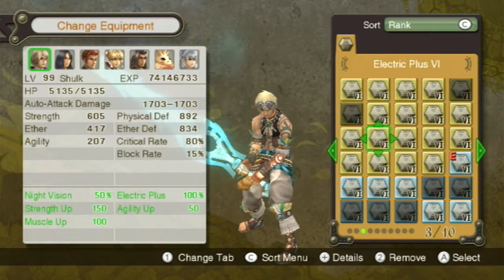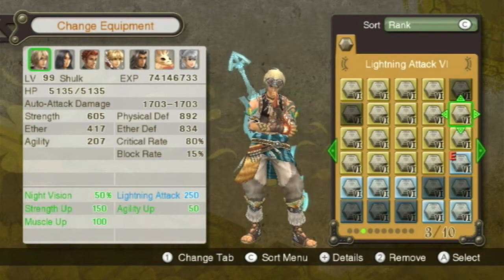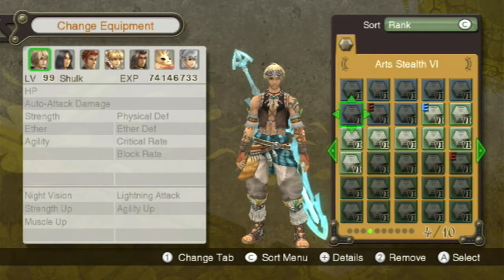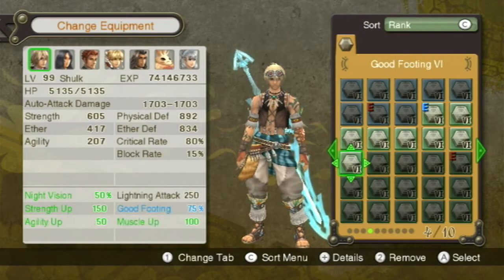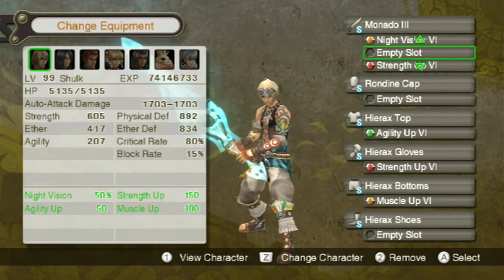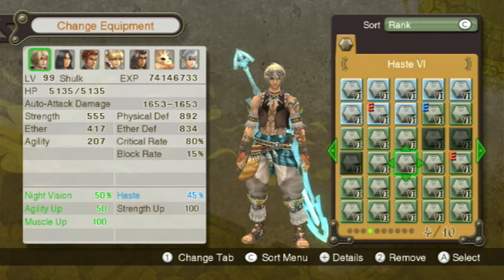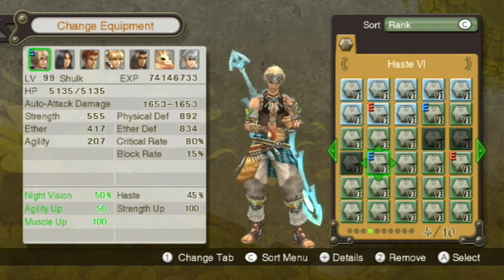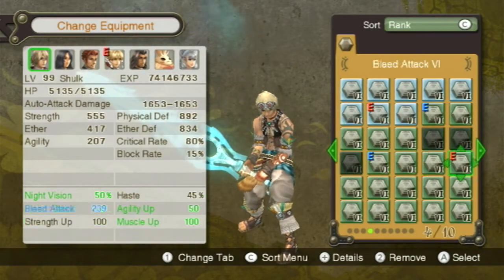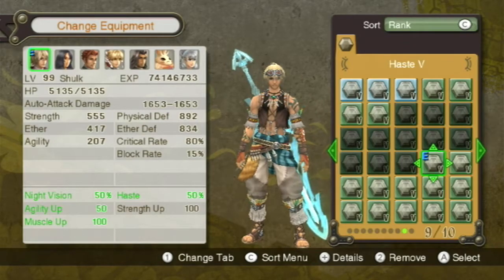What else do I want to do? I want to put something on like lightning attack — that'd be good. Sure, let's give him lightning attack. Then we'll put haste — no, haste has got to go on the weapon. That changes things. We'll still keep night vision on though. Haste there, and haste there — that maxes that out.